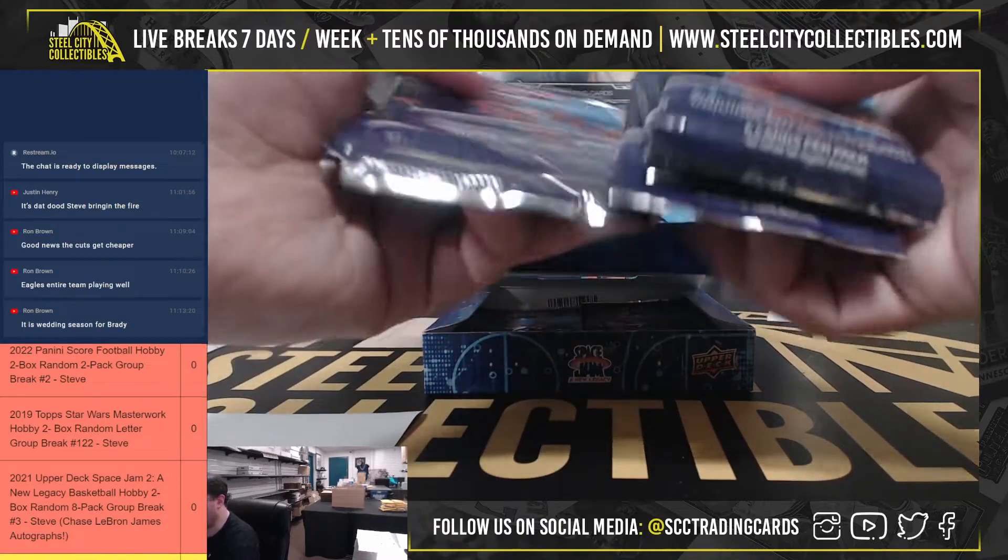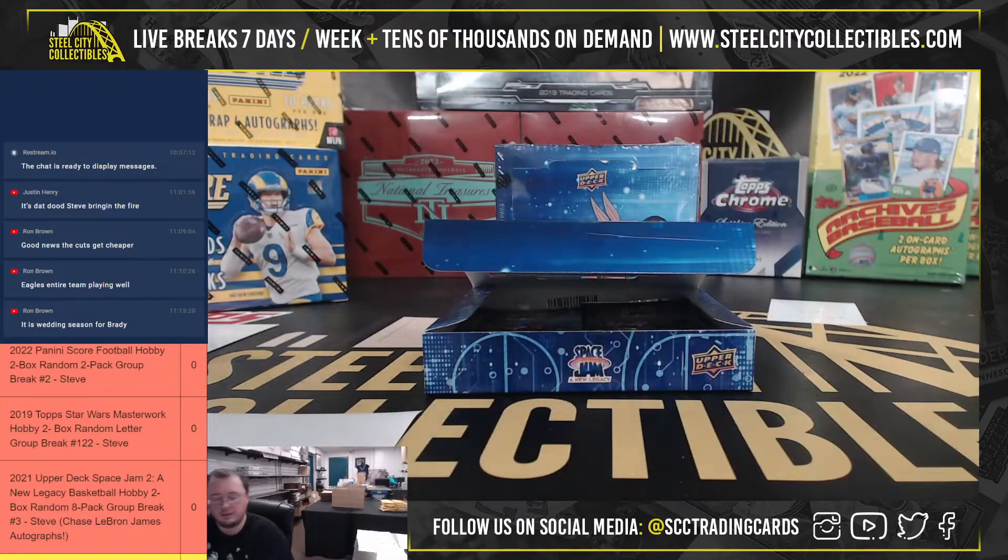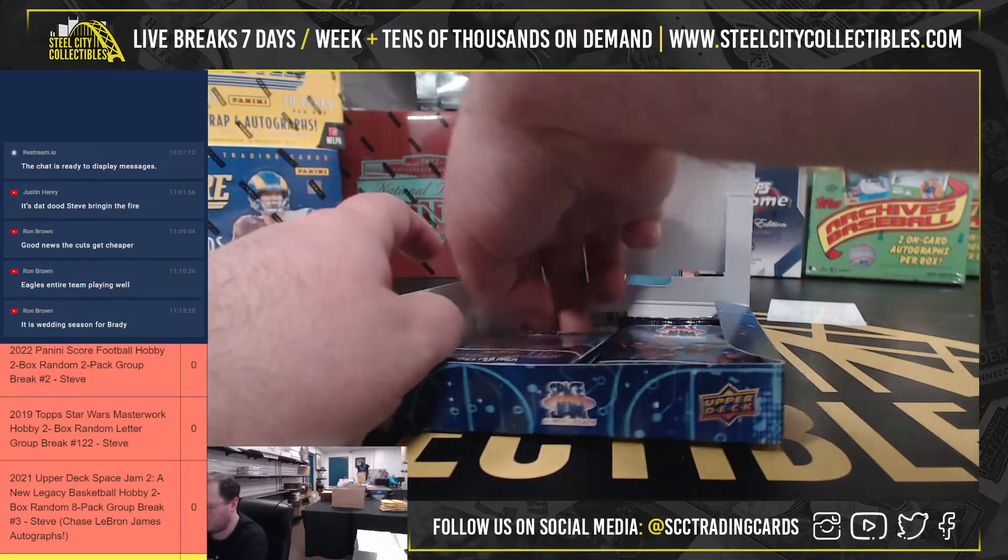We've got packs 1 through 8 going to Antonio. Second half of the box — packs 9 through 16 — will go to Wesley.